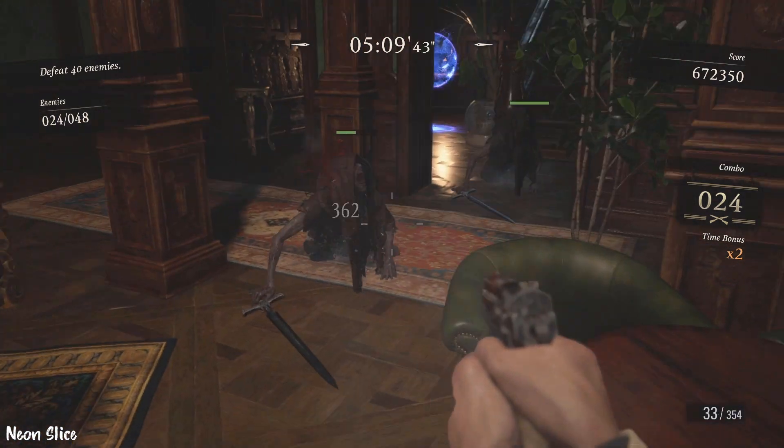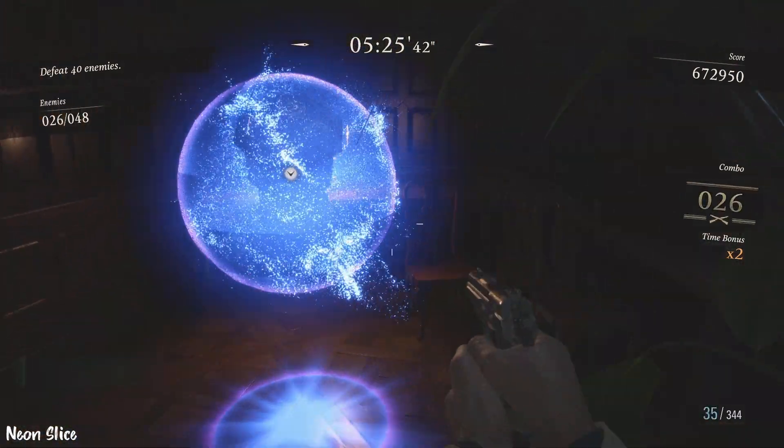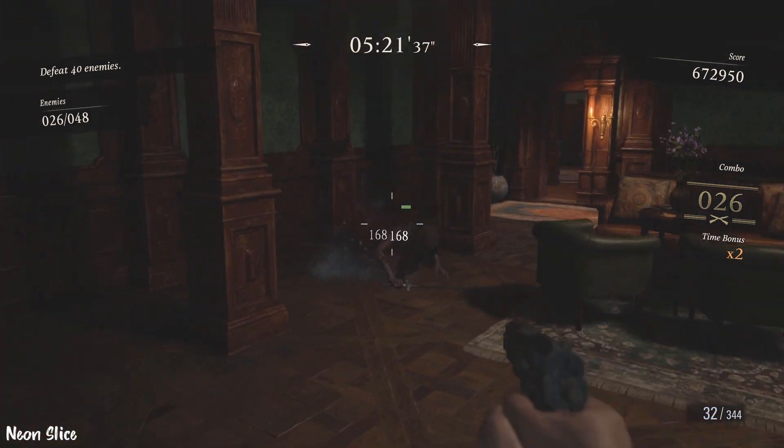In the piano room, there's another blue ball here. Take out all the enemies. Remember the staircase though, for later on. No-brainer is pretty good for headshots, but not necessary.